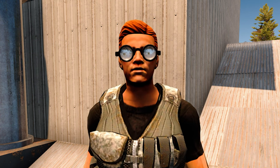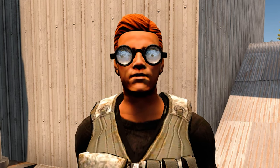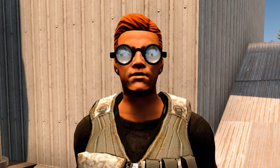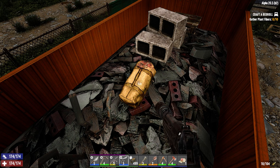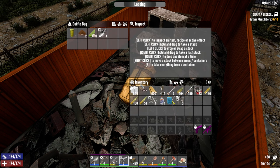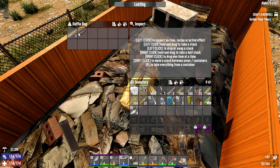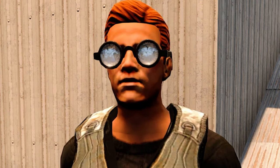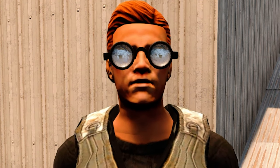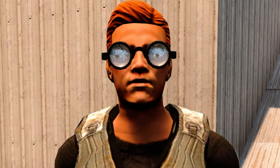Loot Respawn Time is pretty self-explanatory. When you loot a backpack, box, trash pile or other loot container, it takes however many in-game days you set this to in order to restock. For example, with this setting set to 7 days, if you loot a backpack on day 1, it will remain empty until day 8, when new loot will appear inside. I personally have this disabled, as I like to progress through the world with an air of realism — in a real zombie apocalypse, backpacks just wouldn't refill themselves magically.